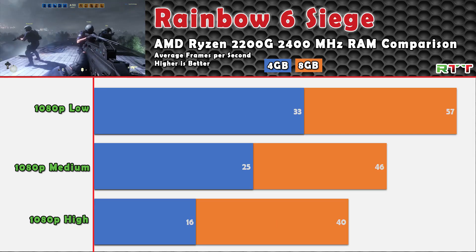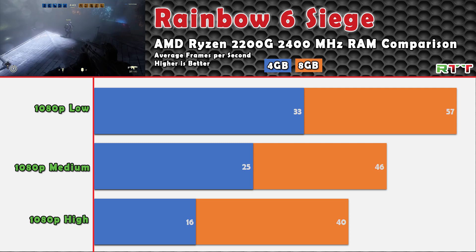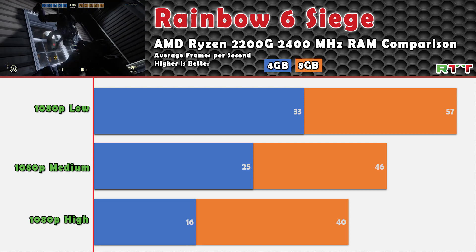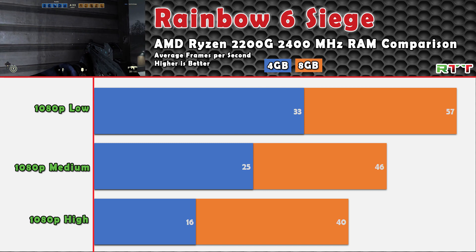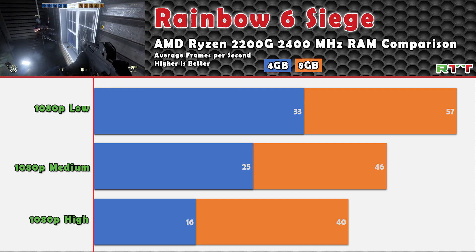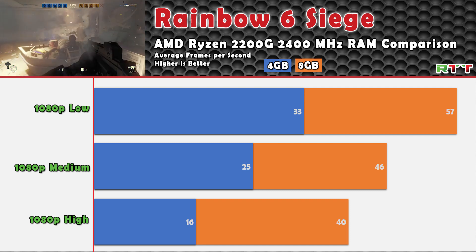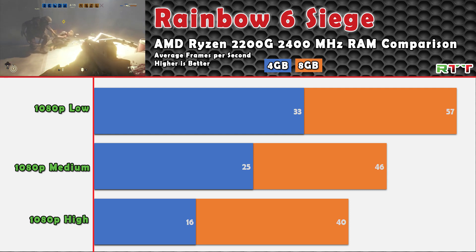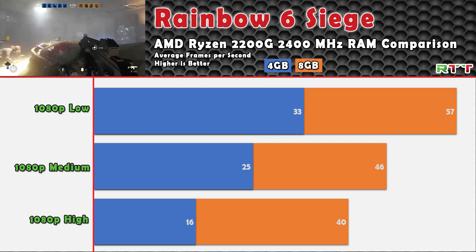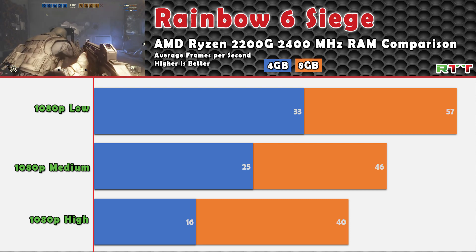Another title that saw awesome improvements with adding an additional stick of RAM was Rainbow Six Siege. We went from an already playable 33 FPS to an average of 57 FPS on low settings — which is just incredible. We're seeing great numbers on medium and even good numbers on high. This is the first game I would consider actually playable on high settings. At 40 FPS you'll probably have some stuttering in certain moments, so if you're playing at a higher level it probably isn't enough. But on low at 57 FPS — only 3 off from 60 — I would actually consider this game competitively playable.